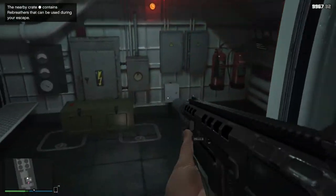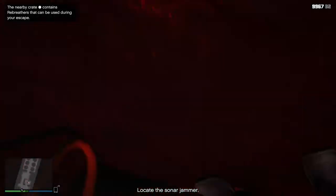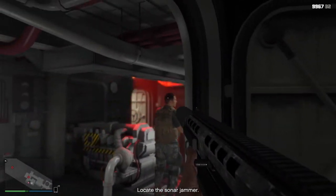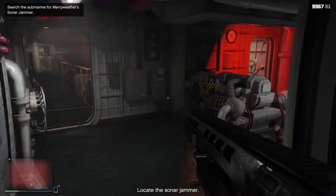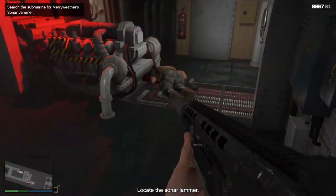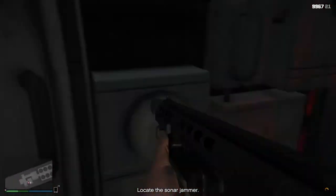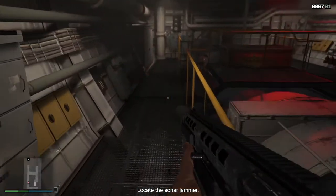Inside the submarine: get down and stop doing that. Stay down. This is a little bit of RNG where the stuff shows up — hopefully relatively close.